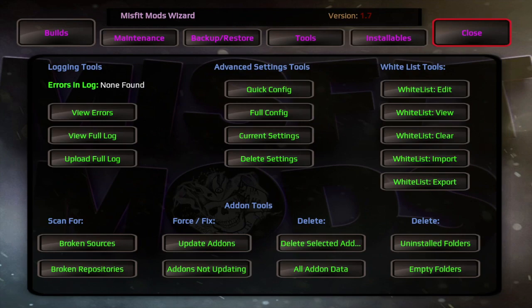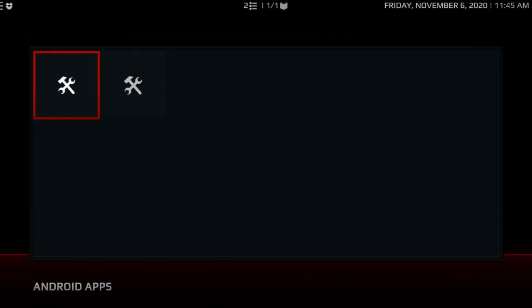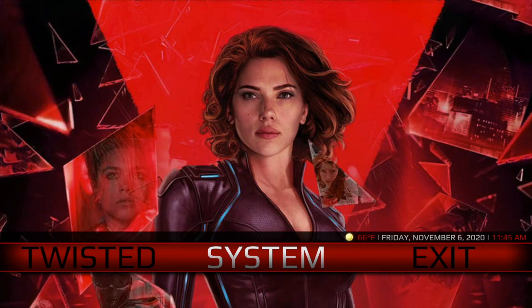Nothing else to do now but restart your setup. Once your setup has been restarted you should have a decent experience. As you can see, the wizard is ready to go. Sometimes you're gonna have wizards with just the presets — I'm not too fond of those but they do work. I just like for my advanced settings to be higher than 314. They say for high-end devices you don't need more than 314 and that could be so, but I'm just used to doing it the way I do it.